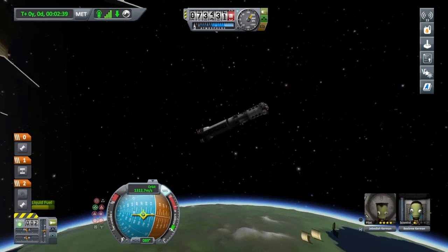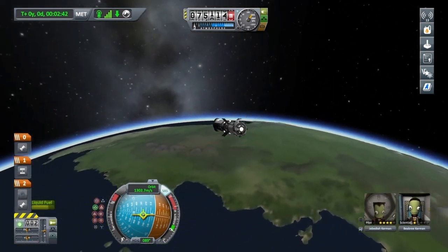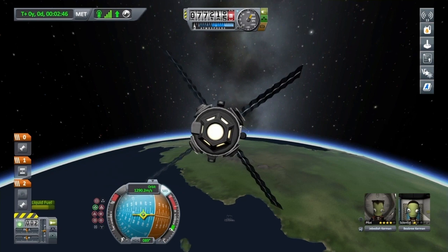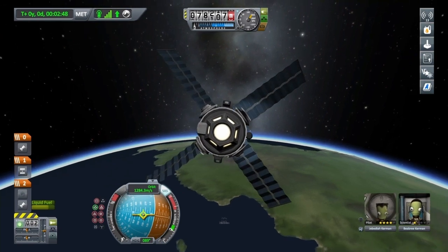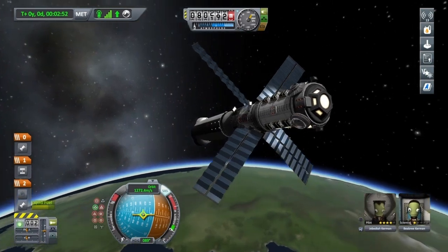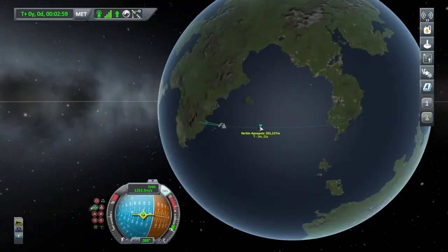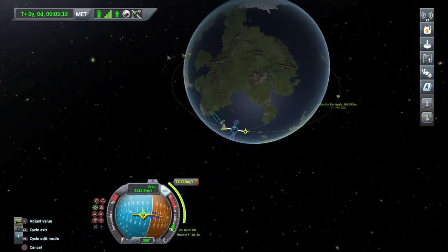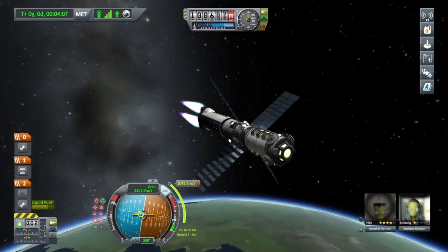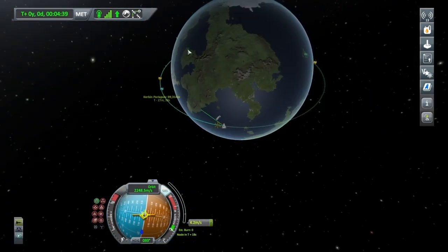Now turn those lights on — shine it bright — and pop the solar panels out. I like this particular design with the cupola module right at the top. I like to add that little hitchhiker storage can as well for a little bit of realism, just so they've got somewhere to stay when they're not wanting to work. Now I'm just going to mess around with the maneuver nodes to get into orbit.